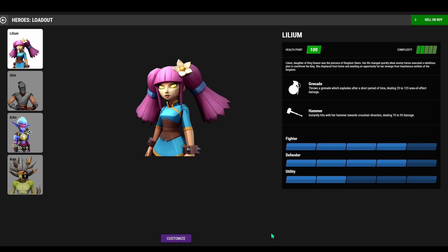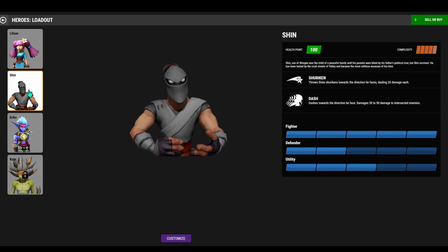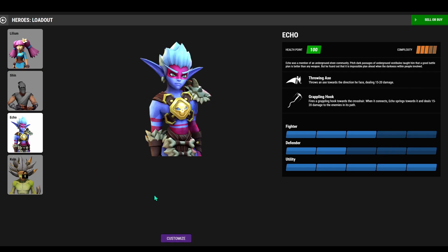You have different characters in the game, each with their own different abilities. Some can throw a grenade or an axe at the enemy, and some can dash towards them or throw a hook at them.